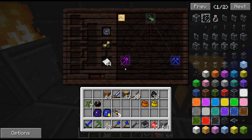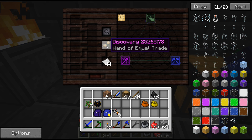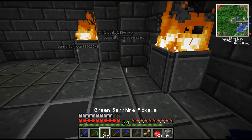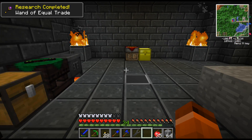I just researched it - studying the aspect of Permutatio has led to some interesting conclusions. You think you might be able to create a wand that could exchange one object for another - the Wand of Equal Trade. This is one of the coolest items in Thaumcraft in my opinion, and I'm going to create it because I actually want to use it.